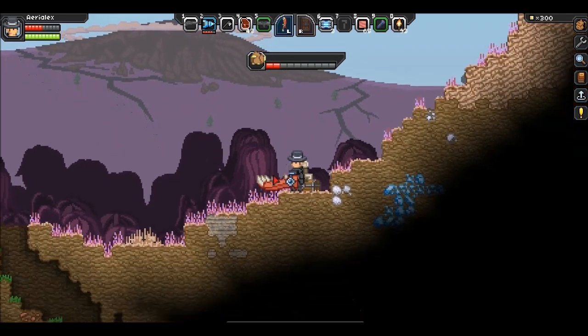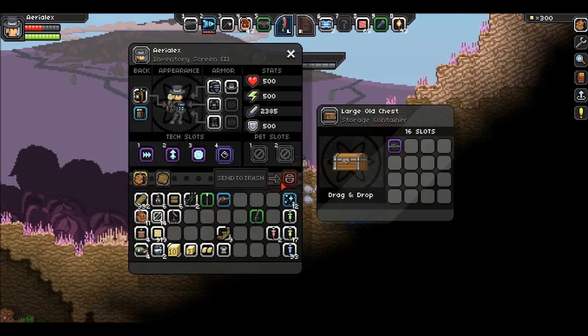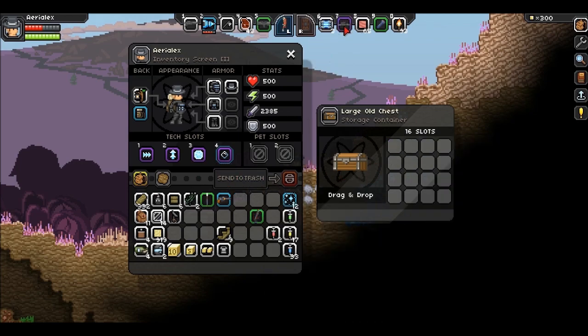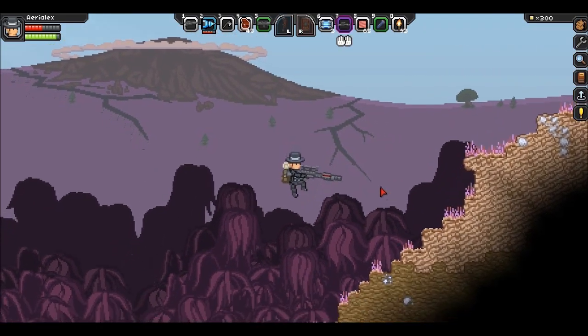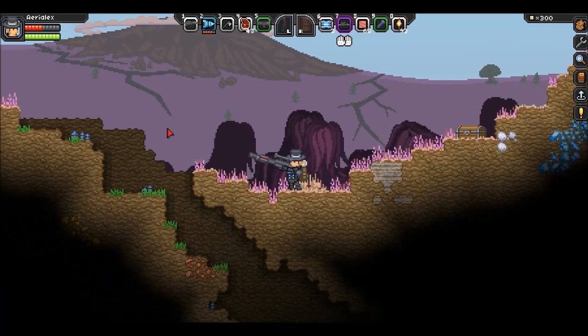Hold on a sec, let me just take care of that. Once you make it all the way to the left — these guys just don't want to give up — but inside this chest is a legendary sniper rifle. And this one, for me, shoots out exploding bullets. There's also another mini-boss to the left over here, so there's lots of mini-bosses everywhere.